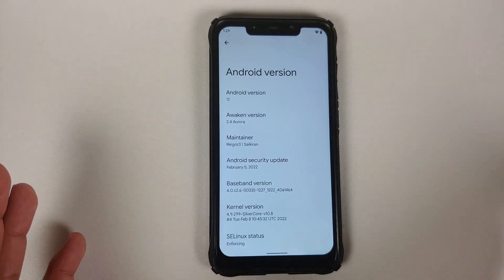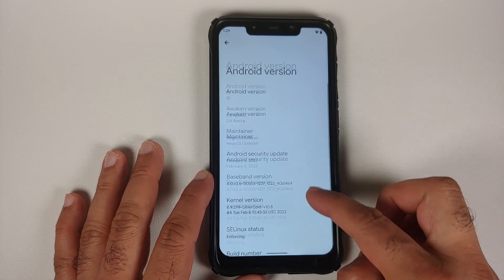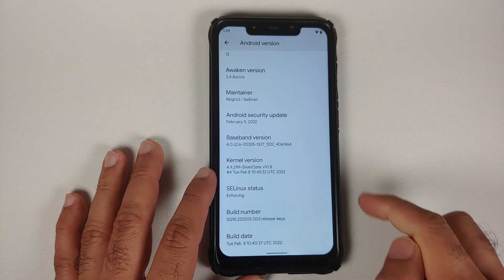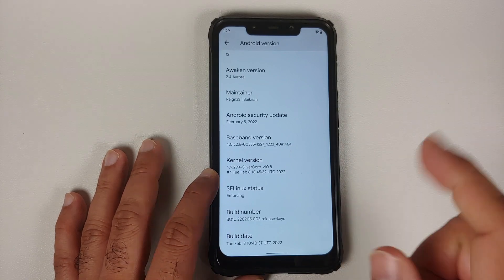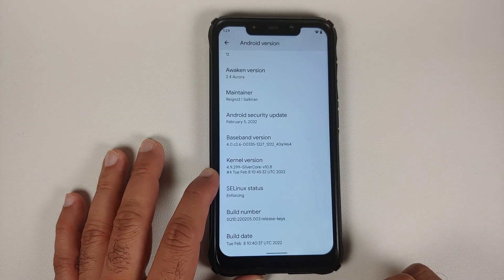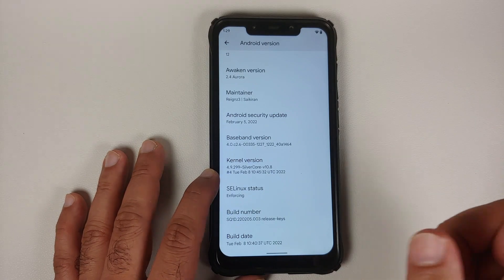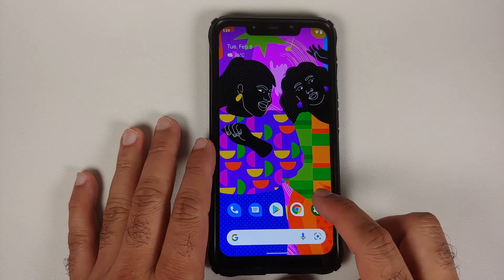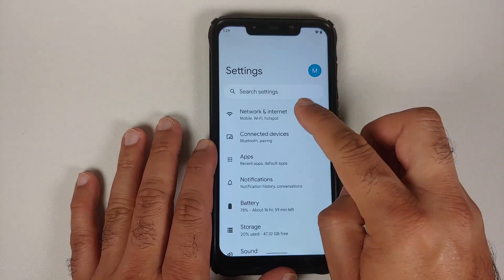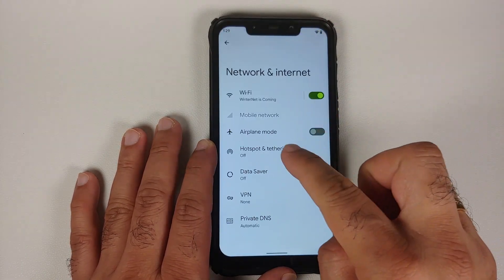The first change you will notice is that the security patch is from February 2022. The kernel they are using is Silver Core from February 8th. SE Linux is set as enforcing out of the box, and they have added support for Repainter.